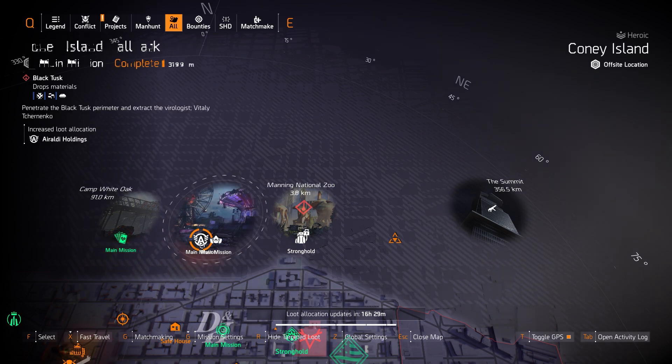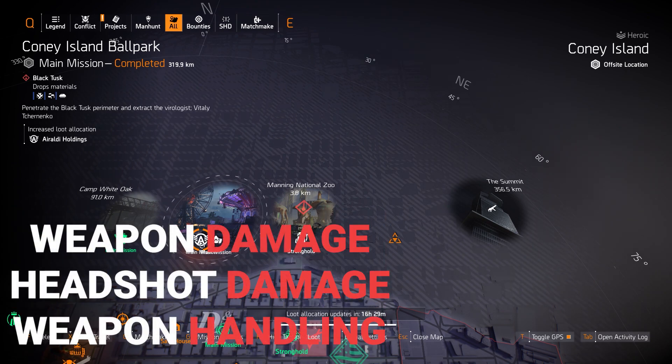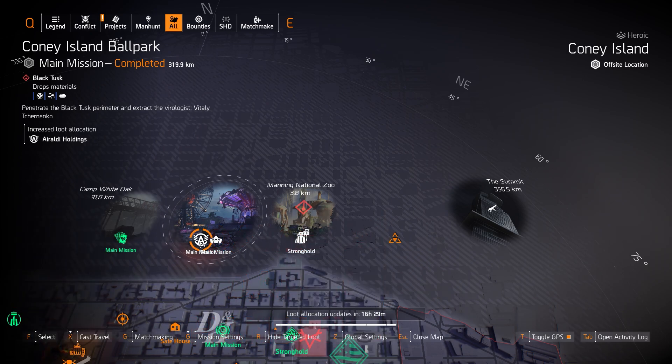Speaking of headshot builds — for Arolda Holding at Coney Island Ballpark, you should go for weapon damage, weapon handling, and headshot damage. You don't really need crit hit chance or crit hit damage. Just always make sure your headshot damage builds are at 200% headshot damage or above, and then you'll be knocking everything out with the Chainkiller chest piece.